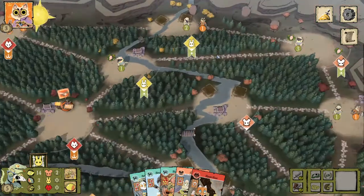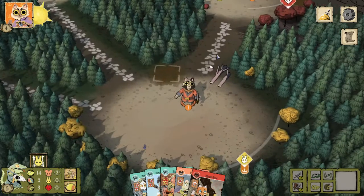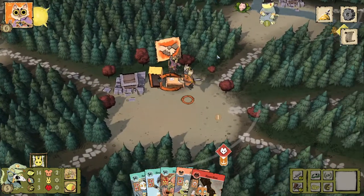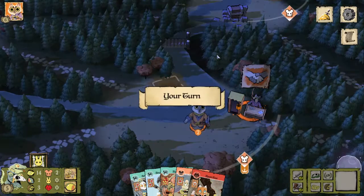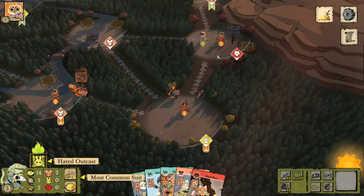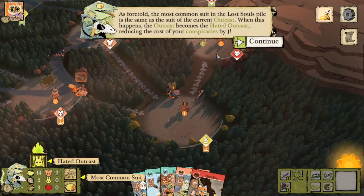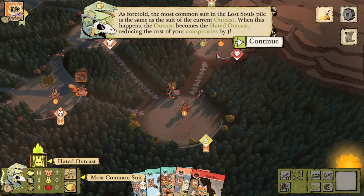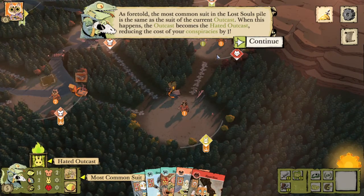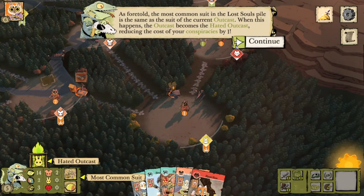Let's find out what the hated outcast does for us. The cats didn't discard any cards, so now it's the hated outcast. When the most common suit in the lost souls pile is the same as the suit of the current outcast, the outcast becomes the hated outcast, reducing the cost of your conspiracies by one. I like the little green flame it has on there to indicate it's the hated outcast.